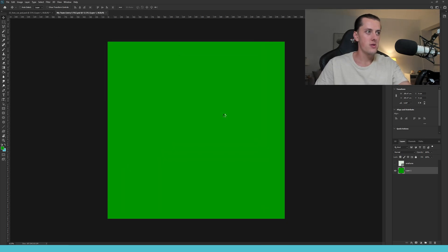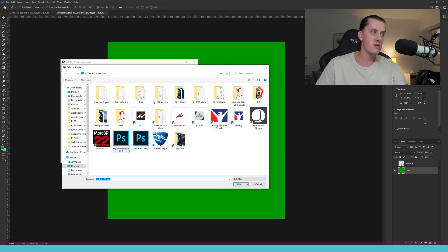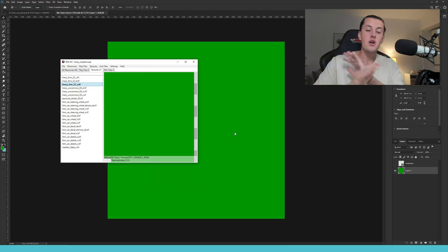With the S file saved as a DDS, go back into Ego ERP Archiver, go to Textures > Import on the S entry, select the S file from the desktop, click Open — it overwrites the previous finish. Then go to File > Save. It already has the name, so just save and confirm overwrite. That's it — done. That's how you install a My Team livery with modular mods.